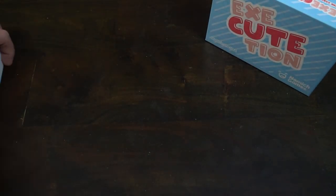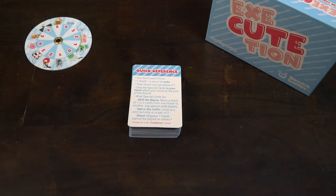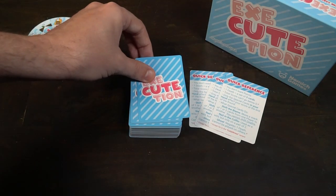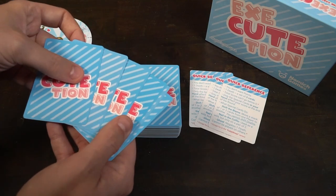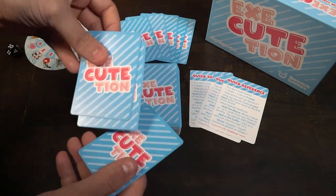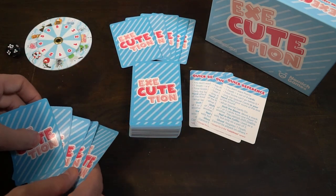Setting up Execution is quite simple. You're going to take the deck of cards, remove the quick references and the extra card in the deck, and then shuffle the deck and deal out 5 cards to each player. It's going to be 2 to 6 players. Set aside this wheel here — it doesn't matter where the wheel is located on the wheelboard — and the die as well. After that, choose a starting player to begin the game and you're ready to go.